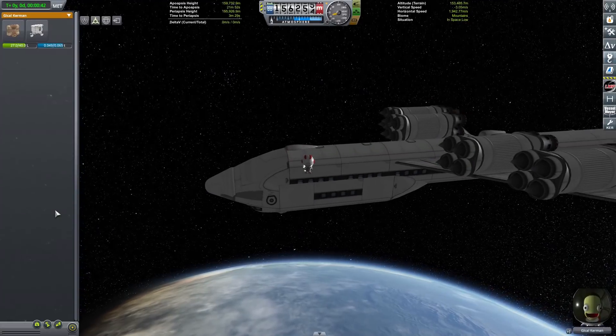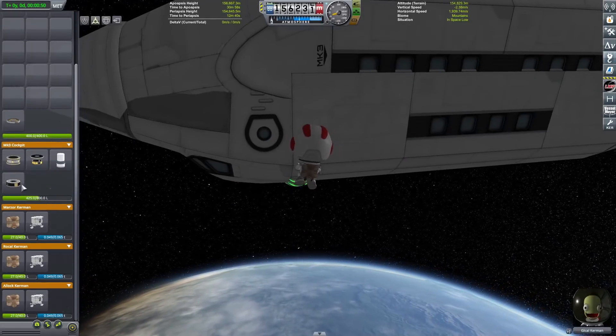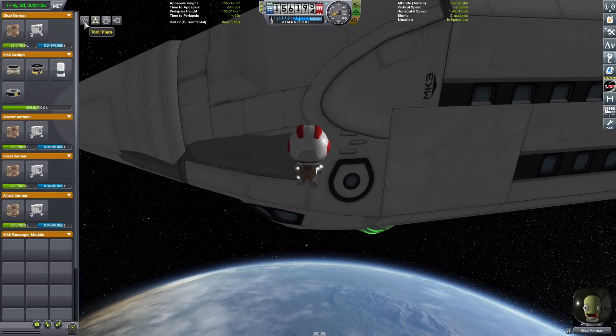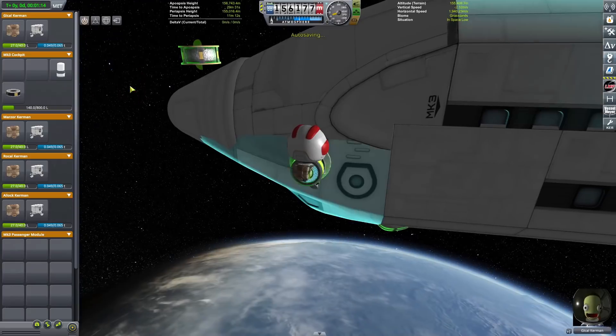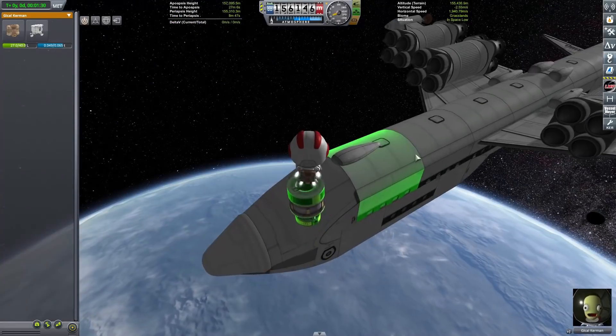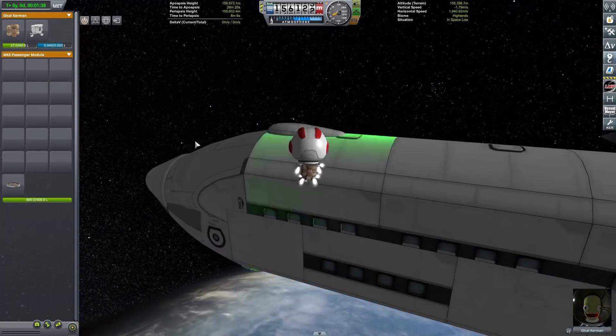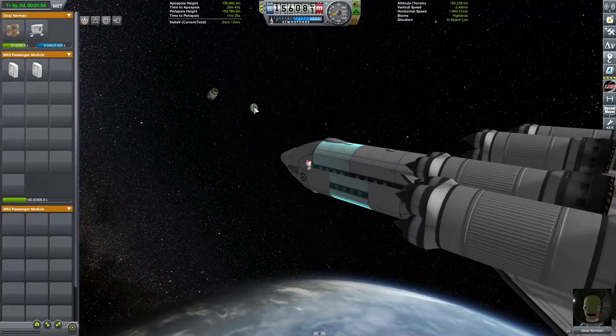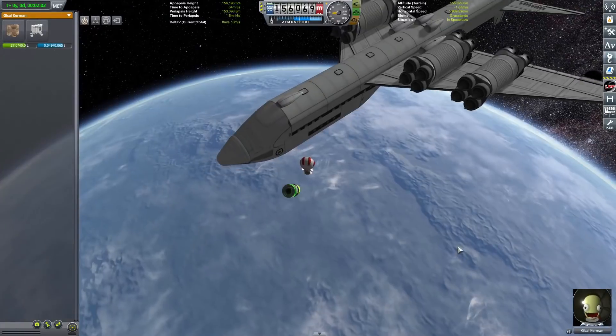It's going to be a pretty basic satellite — I think it's 10 parts in total. I start by getting the fuel tank in, then the engine on, then the battery — and oh no, it's floating away. I really should have put a decoupler on here so I could decouple it from the craft and actually build it there, because it is mega floating away right now.